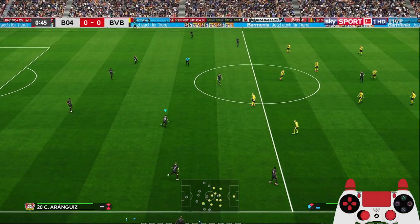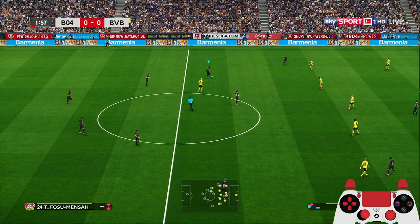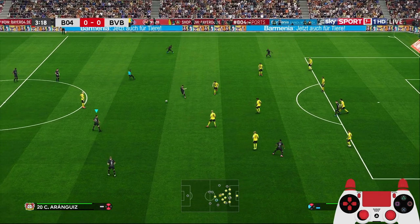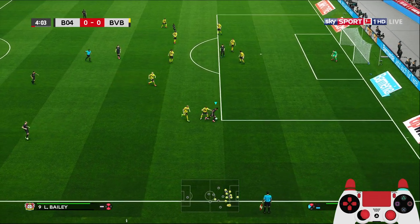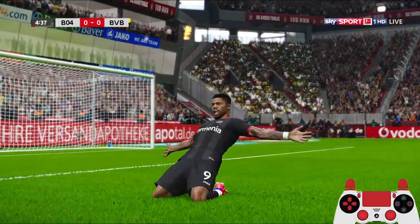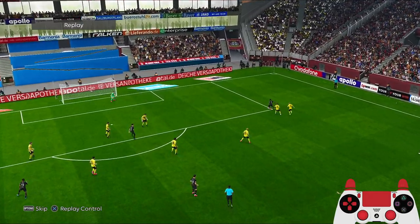I have posted a couple of tactics using wingers — the false nine, the Zeman tactics, the Arsenal one, exploiting the half space. Here, playing under pressure, holding the R2 button with the winger to let the ball through — and that's a goal! First goal of the game. Holding R2 with the winger to let the ball through is very effective.